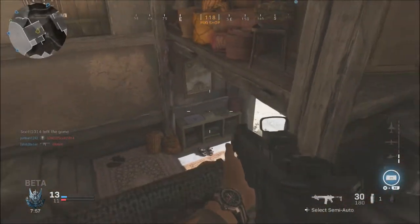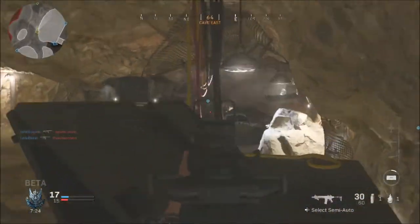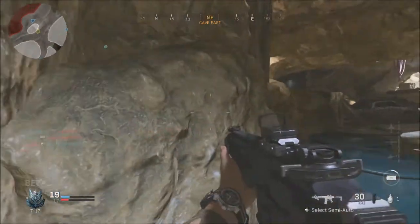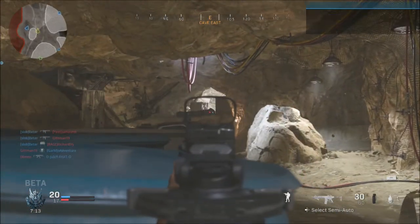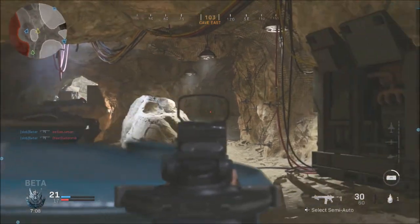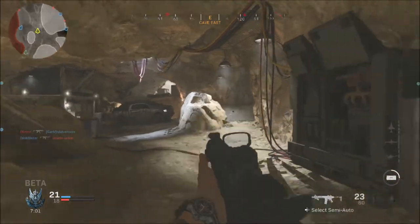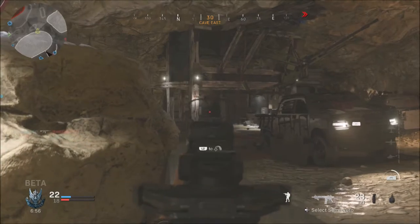I enjoy having the mini map for one reason only: to be able to learn the map you're on. You can see the edges, the nooks and crannies. It's a bit easier to see your teammates than just having the glow on them, and you can know what your surroundings look like and where you are on the map. Between the mini map and the compass on top showing dots, I think that's a pretty good place compared to where it was when the beta first started.